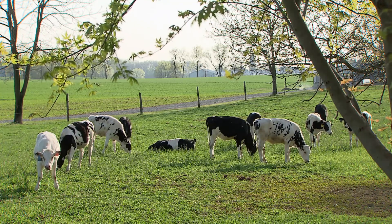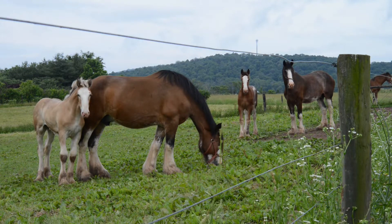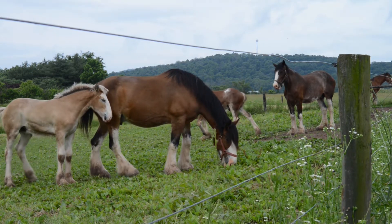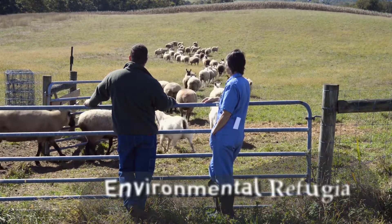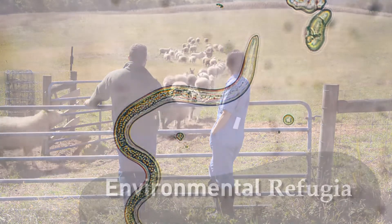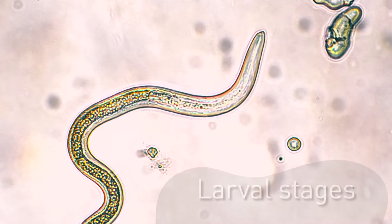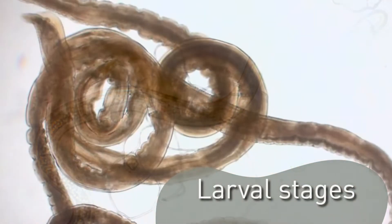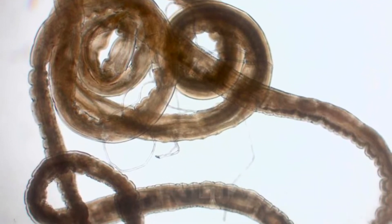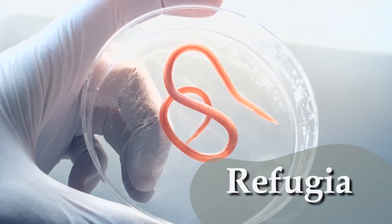Refugia can come from sources other than untreated animals. For example, the eggs and larvae that are already on the pasture but not within the animals when they're treated are called environmental refugia. Another example is the life stages of adult parasites, such as larval stages in the animal, that are unaffected and therefore survive deworming treatment. Once these larvae mature to adult parasites, they become another source of refugia.